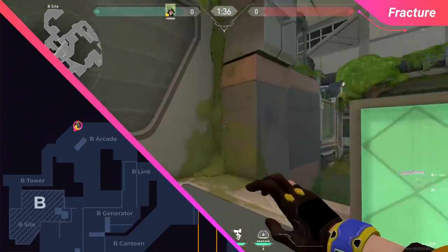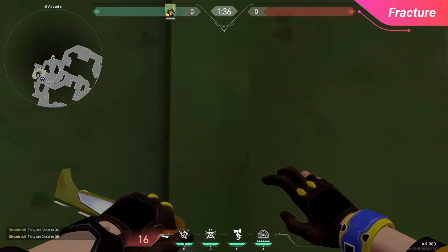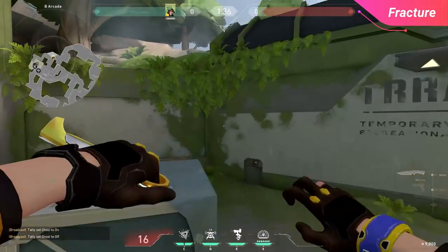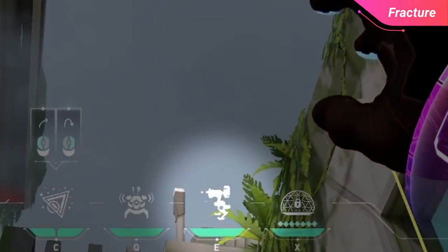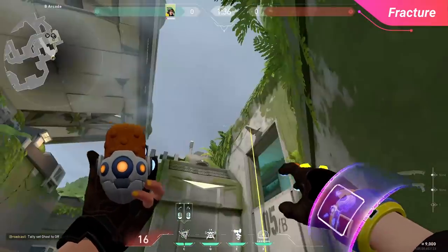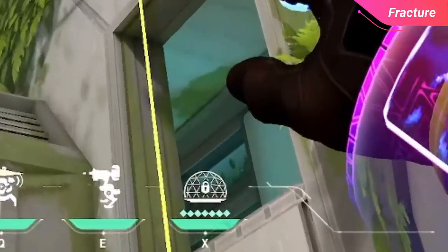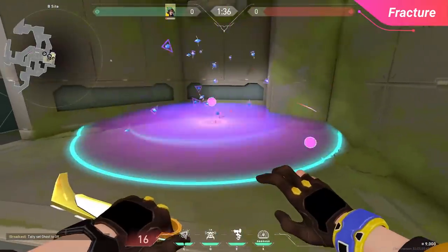For B site, you want to be throwing these from Arcade, as lineups from B main are quite harder to hit. From Arcade, get into this corner and make sure you're crouching so you're hiding behind this box and nobody from site can see you. Line up the UI of your turret against this pole and left click — that'll land on triple. And for cubby, line up the lock on your ultimate with this leaf in the background. These two lineups cover the two default plant spots.